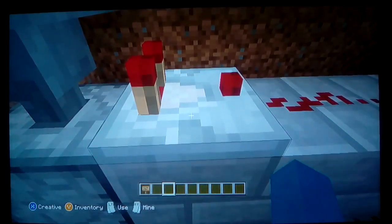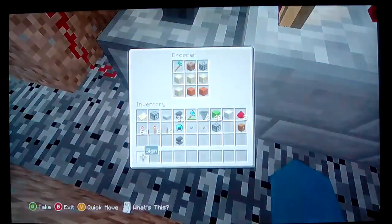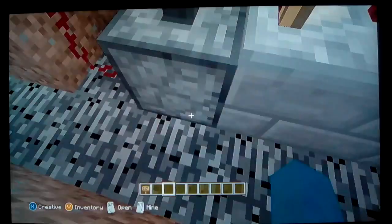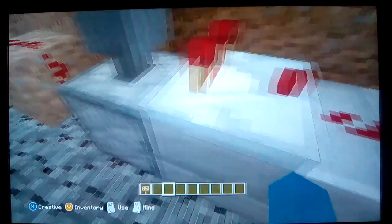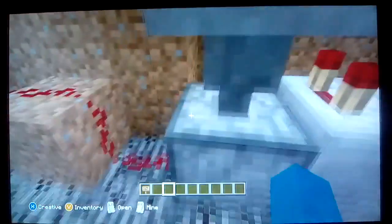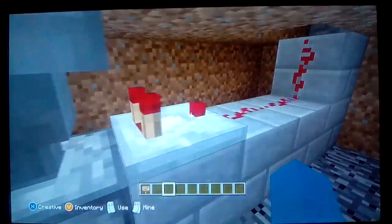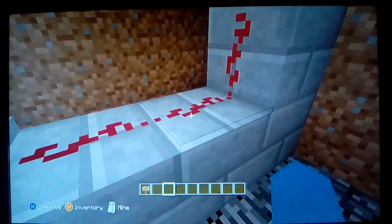The comparator either detects the non-stackable item — which in here is the diamond hoe — or it will detect the stackable items, which are dirt, cobblestone, sand, sandstone, smooth sandstone, chiseled sandstone, red sand, and red sandstone. You really don't need to use the exact blocks I use — you can use any block as long as it's stackable.